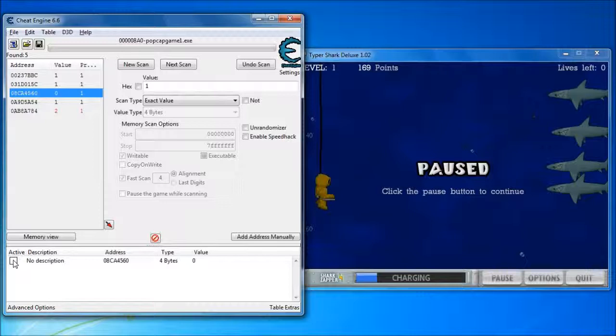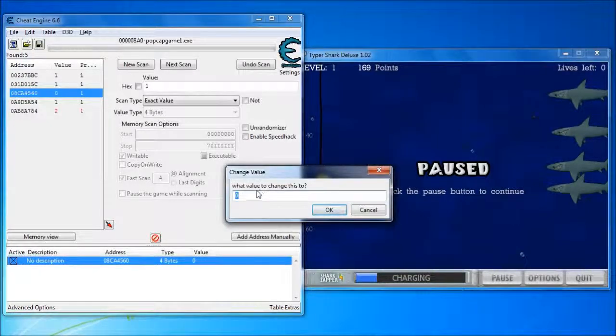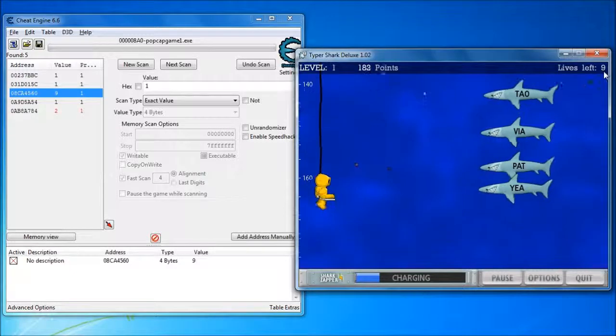It would be tempting to click here to set it inactive, except it doesn't go down from 0 to minus 1 when you lose your last life. So actually, it's worth double-clicking here and increasing this value — for example, setting it to 9. Once it's 1 or more and set as inactive, even when you die, this number won't go down.